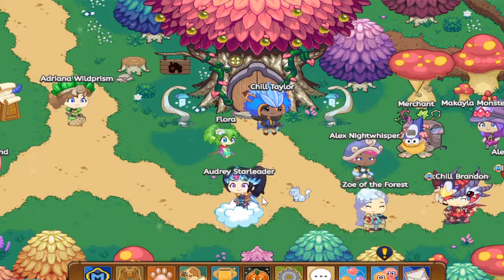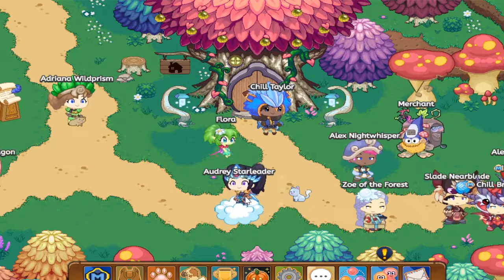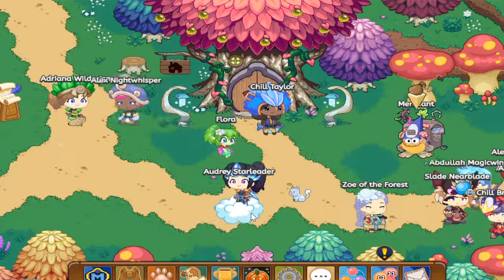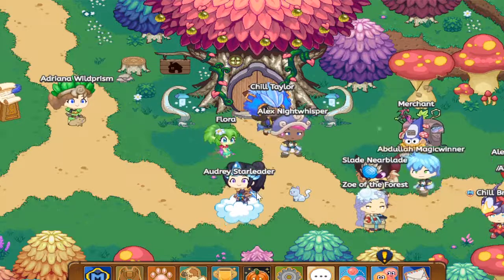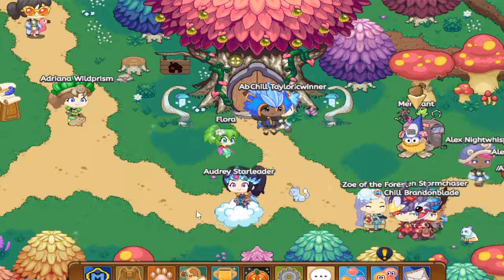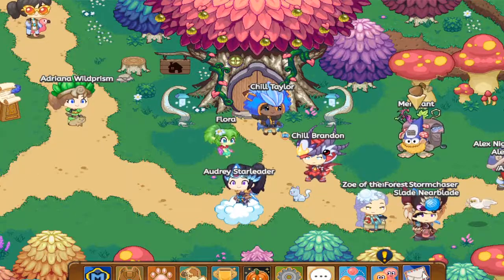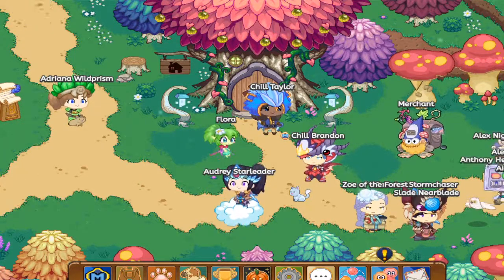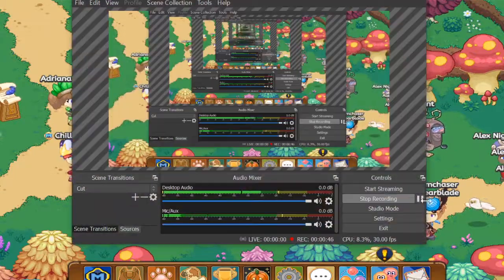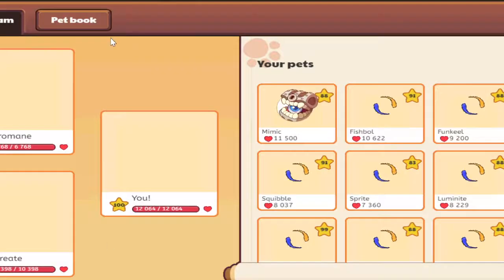Hey guys, it's Echo Echo, and in today's video I'm gonna show you how to catch the Mist Ember pet in Prodigy. I have it on only one of my accounts, so I'll have to log into my first account, which is my Amelia account. I'm gonna do that and then I'll be right back from the refresh.